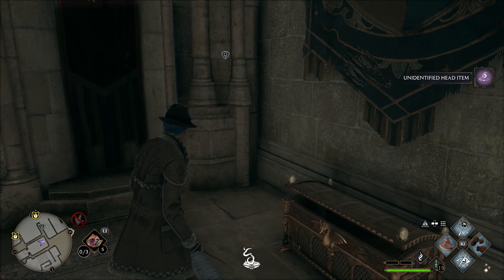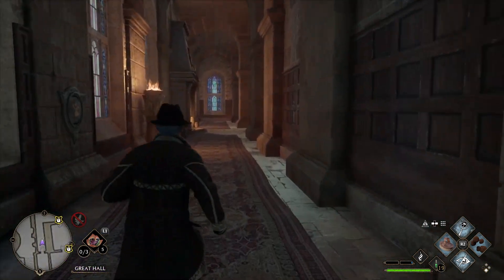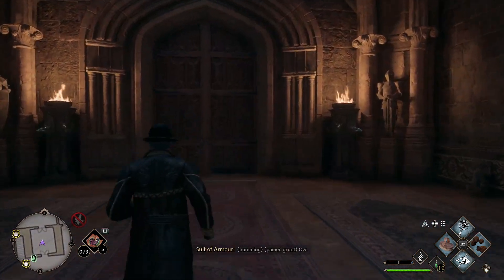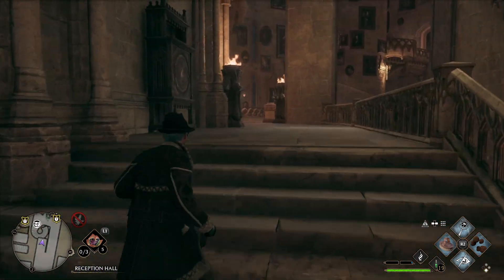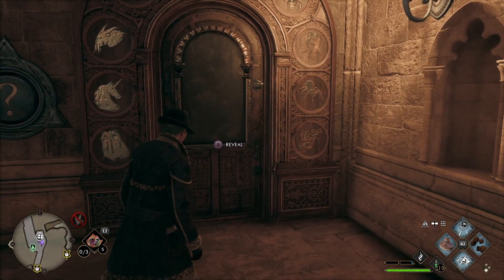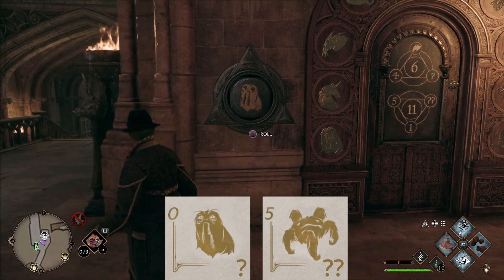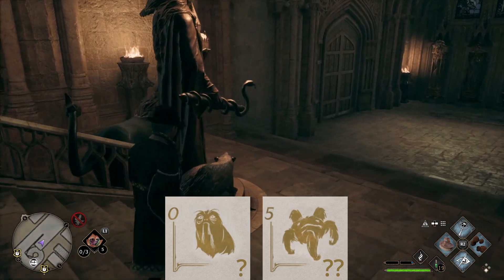The next one is at the Grand Staircase, near the stairs that lead to the Hufflepuff common room. To get to the Grand Staircase, go through these doors, then take a left, take the left stairs, and the door will be behind you on your left. The second dial is on the floor below us, next to the stairs that lead to the Hufflepuff common room.